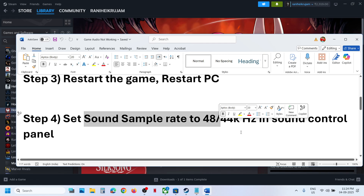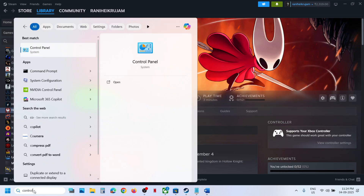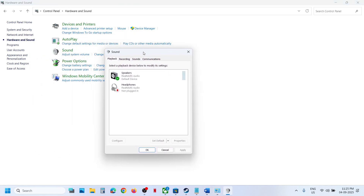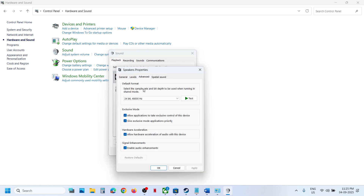If it's still not working, set the sound sample rate to 48,000 or 44,000 Hz in Sound Control Panel. Type 'Control Panel' in the Windows search box, go to Control Panel, click on Hardware and Sound, then click on Sound. Right-click on the speaker you want to use and make sure it is enabled, then right-click and click on Properties.